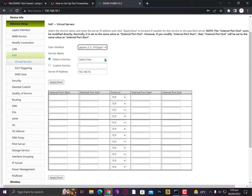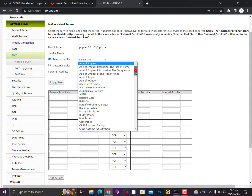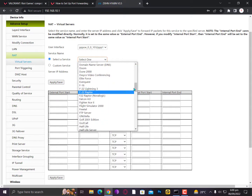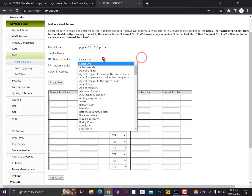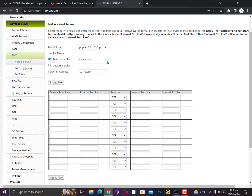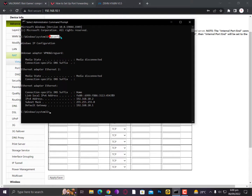Under custom servers, select a service. If you are playing games listed here you can easily configure your game from there, but if your game is not listed — as Valorant is not listed — go with custom servers. Here you need to type any name, for example I'm typing 'service'. Now for the server IP, as I told you about ipconfig in the first step, you need to copy the IPv4 address.